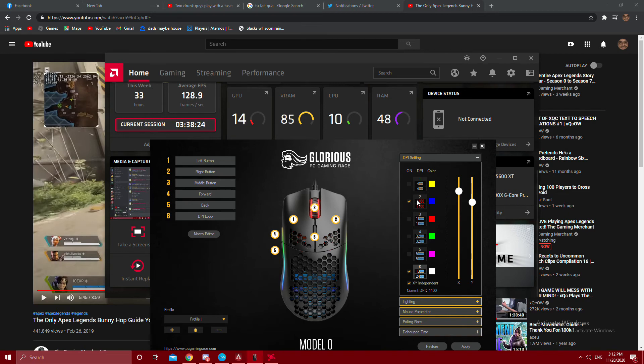My first setting is 1100 X DPI and 1100 Y DPI — an even movement, so the cursor goes up, down, left, and right at the same speed. My second setting is 1300 DPI for X and 2400 for Y, so it goes up and down faster and left and right a little slower. This is because recoil is mostly an up-and-down motion in Apex Legends.